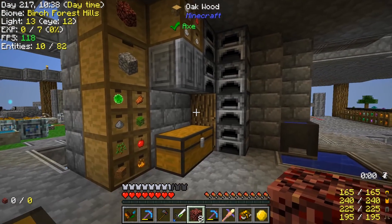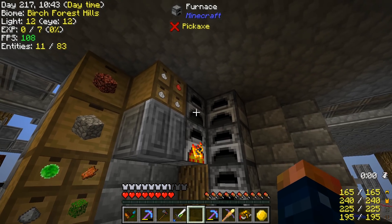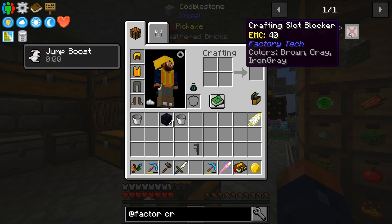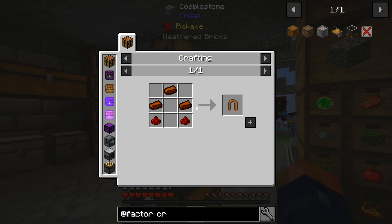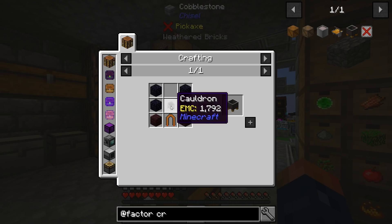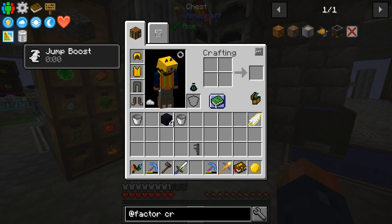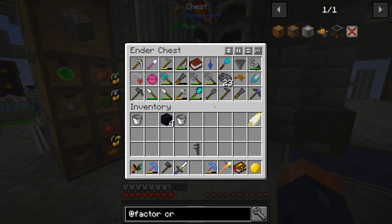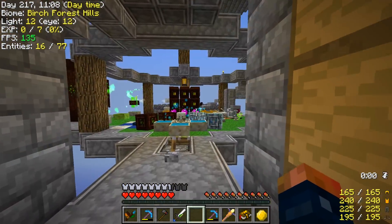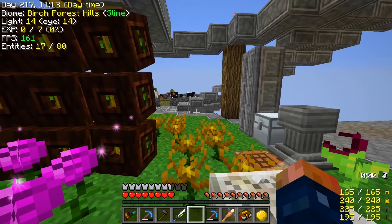I don't think I have anything else for that recipe. I need a heating element which I can easily get — it's probably going to require a heating element inside of it. So there are a few things we're going to have to go do on top of all this. I did collect some of the animals over here, so hopefully more will spawn.